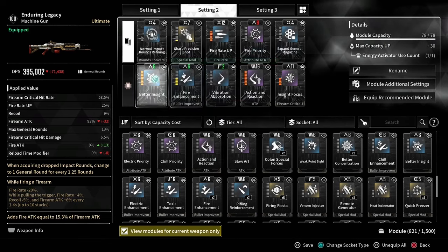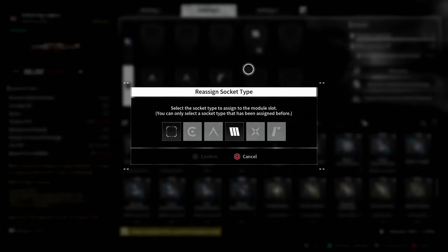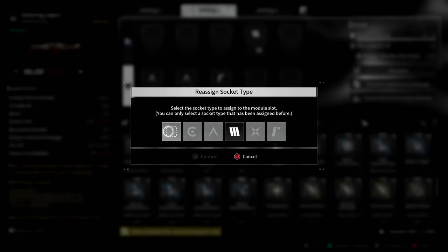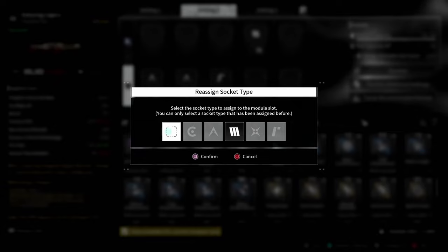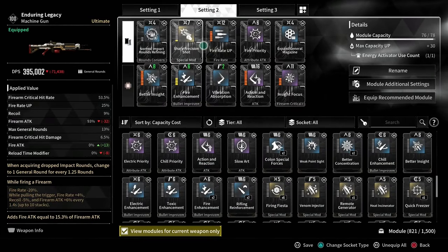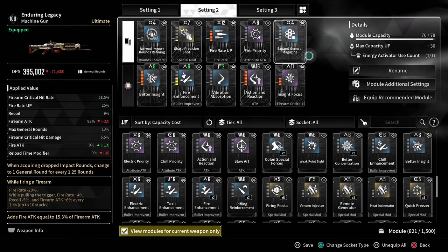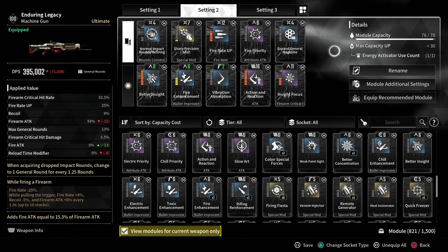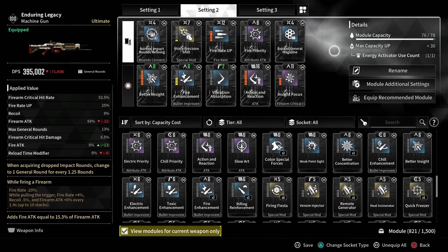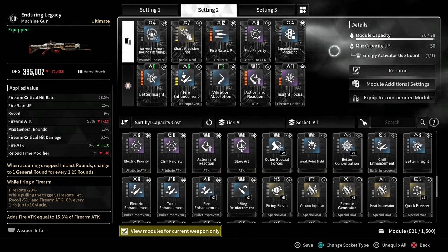To eliminate that, I can just go in here, select this module, and where I added the Almadine, I can actually take the Malachite out and confirm. Then when I go back, it makes it a normal slot and I'm not taking a penalty. You can have your bossing builds, your mobbing builds, or builds you want to test and move modules in and out without taking a penalty.